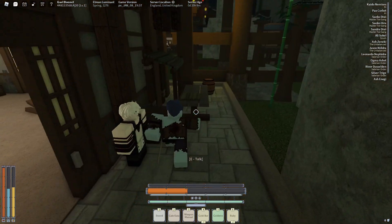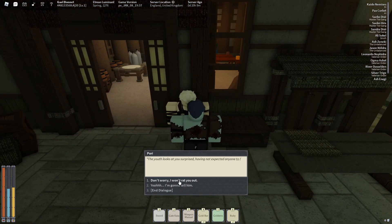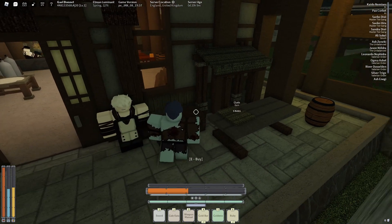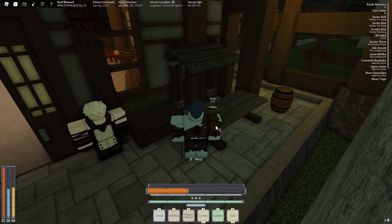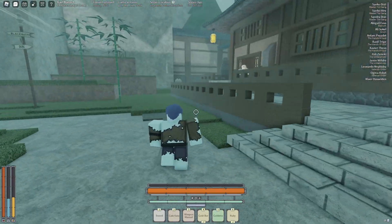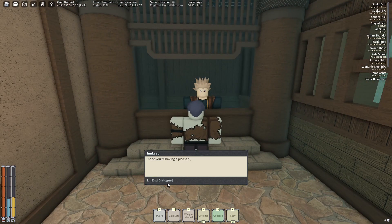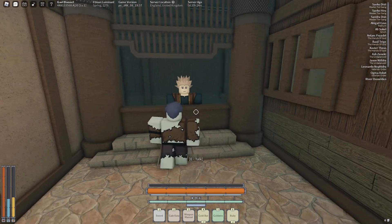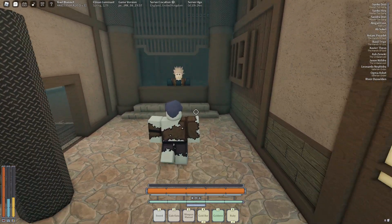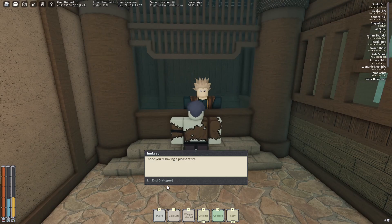If you need cloth, which is required for almost all armor, you can get it here. Talk to this NPC first and you will get a permanent discount — instead of paying 6 notes it will only cost 3 notes. Also, at the inn where you spawn every time you die, there are multiple islands with inns and if you talk to the owner you can purchase a room, meaning you will spawn at that island's inn. So if you picked the other starter island, you can change your spawn point by talking to this guy.